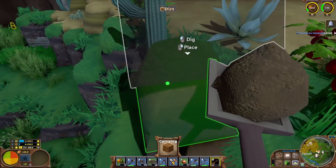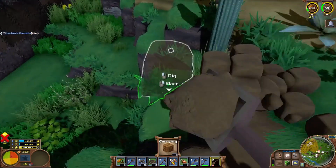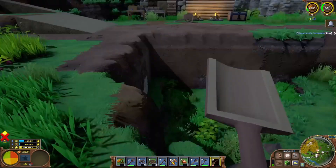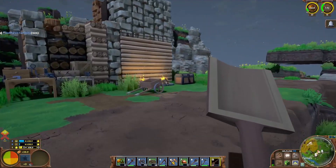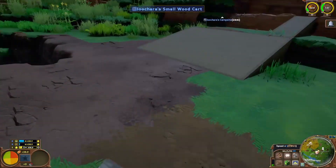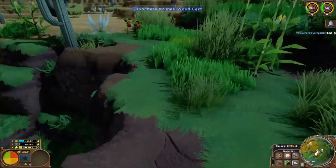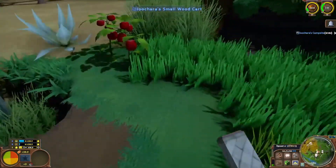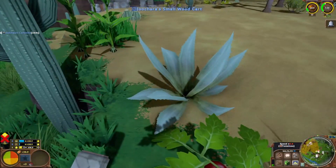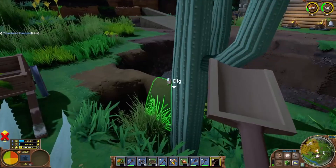Now I can definitely get a cart through here. I'll bring the cart over here and gather up some of these trees and make them into hewn logs. This starter house isn't even going to match — it's potentially going to have different colors of wood. I don't care. I just want to have a small housing bonus to start. That's all that matters.